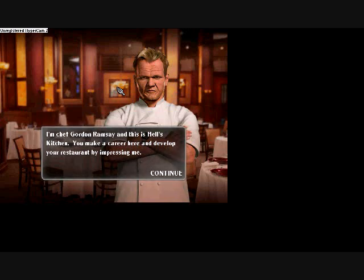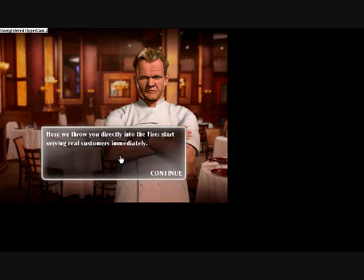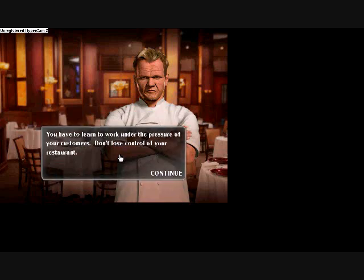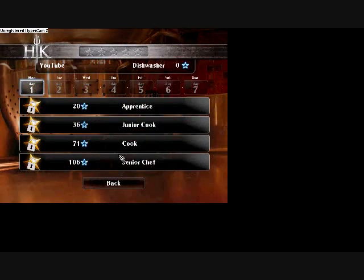You make a career here and develop your restaurant by impressing me. Here we throw you directly into the fire — start serving real customers immediately. You have to learn to work under the pressure of your customers. Don't lose control of your restaurant. Quality dishes are your top priority and will compensate for their impatience. Mess up with both, though, and I'll shut down the kitchen. All right — day one, after these messages.